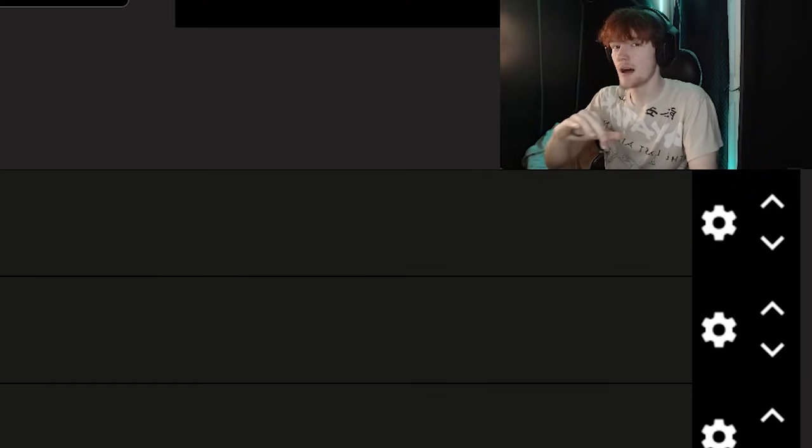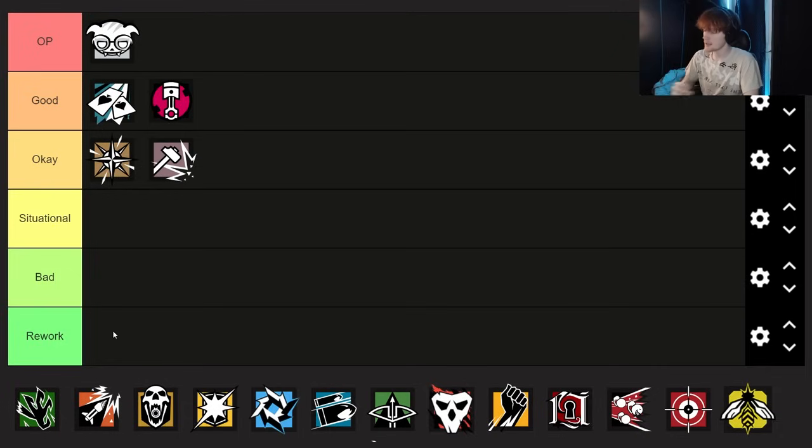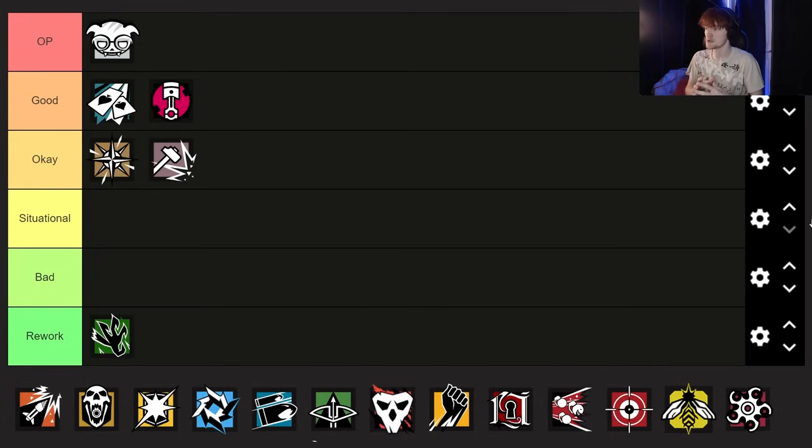Now let's move on to operators that are a bit lower on the tier list. Somebody who I think definitely deserves to get reworked is Amaru. I don't think Amaru is useful literally ever, unless you have a coordinated stack and a pro-league strat in mind, and even then it's still like a 50-50 chance that the strat works. If they gave Amaru a completely new ability that was actually useful, I don't think anyone would complain, which is why I'm putting Amaru in the rework section.